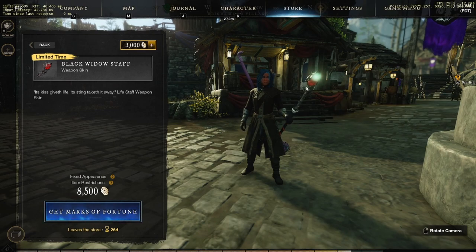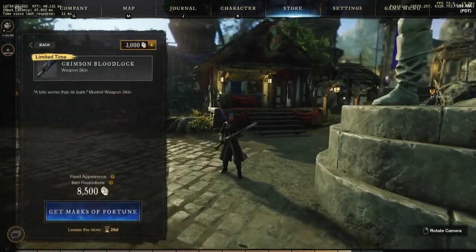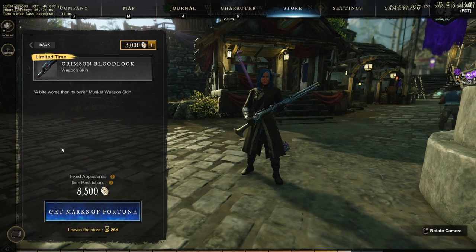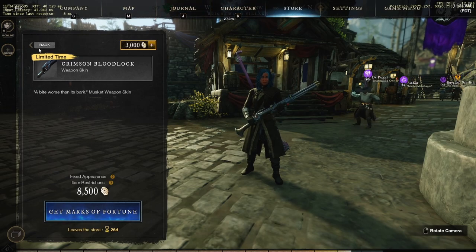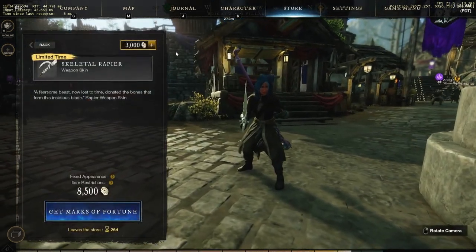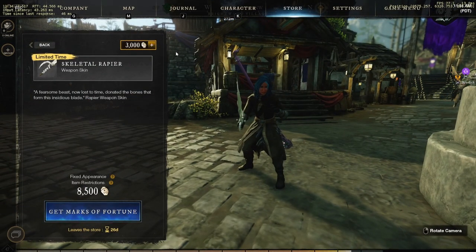If I was a life staff user I would definitely cop this — it's pretty sick. For the musket, you have the Crimson Bloodlock — a bite worse than its bark. Not a musket user, but it's also 8,500 and it's pretty decent, kind of simple. This is what I'm going to get, because I'm a rapier user — the Skeleton Rapier. A fearsome beast, now lost to time. Donated the bones that form this insidious blade. This one is fucking dope. It's also 8,500 coins and I will be copping it.